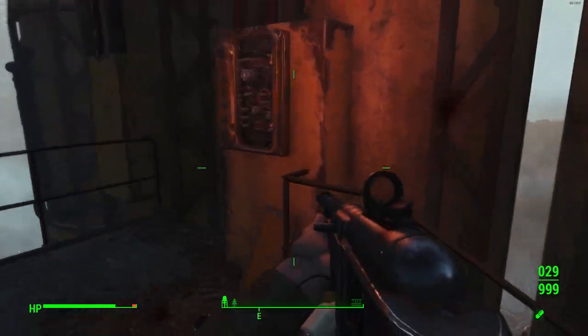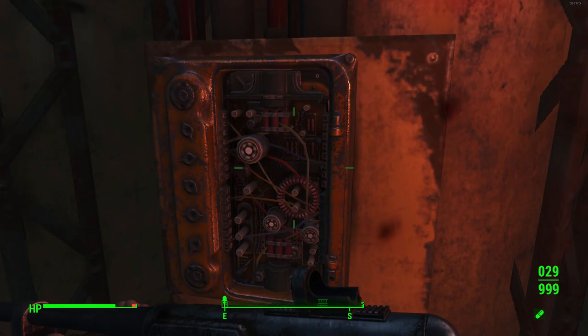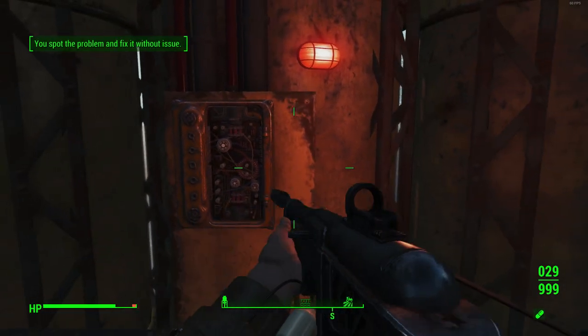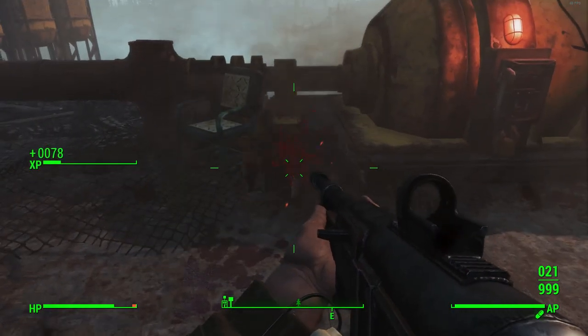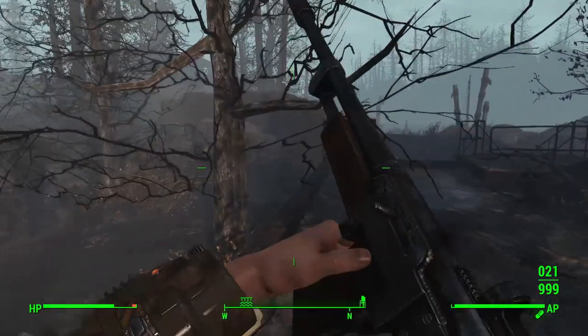We've taken out the wolves. Again, we just need to repair it — jam something metal into it, though nothing happens. We repair it the standard way and flick on the third generator. Now that the third generator is active, we can head back down to the bunker room.